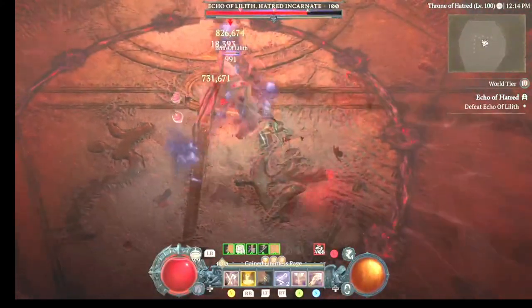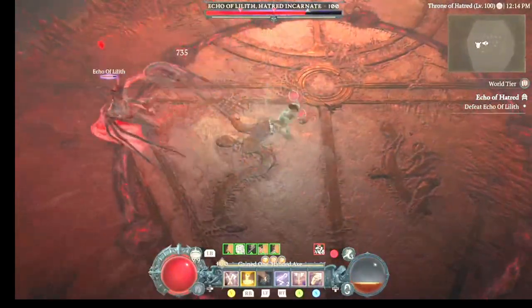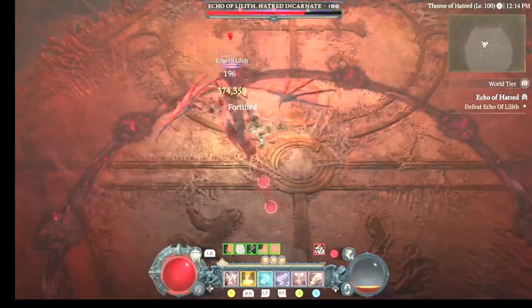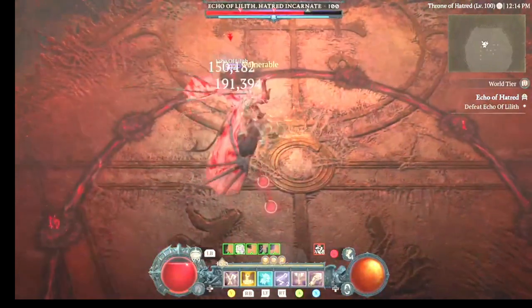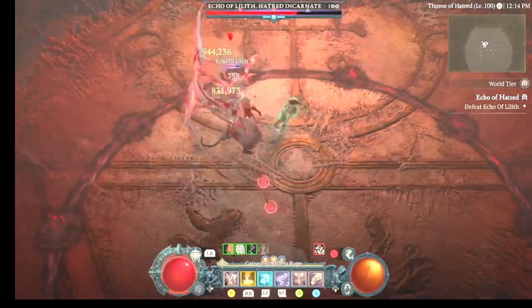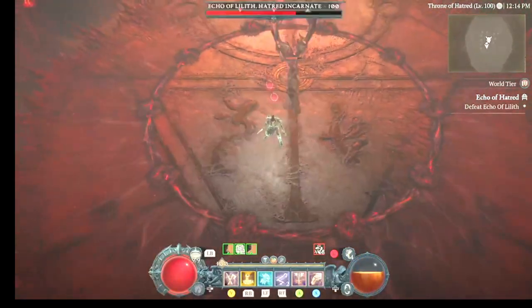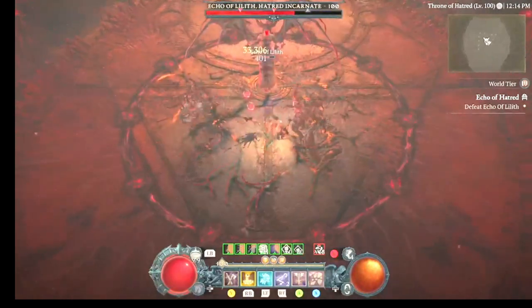I want to show you here why it's important to alternate — because if you were to just spam double swing, notice how weak they are; they're only hitting like 300. You should only spam double swing during a stun window. Outside of that, you want to make sure you have max fury to do the biggest hits.